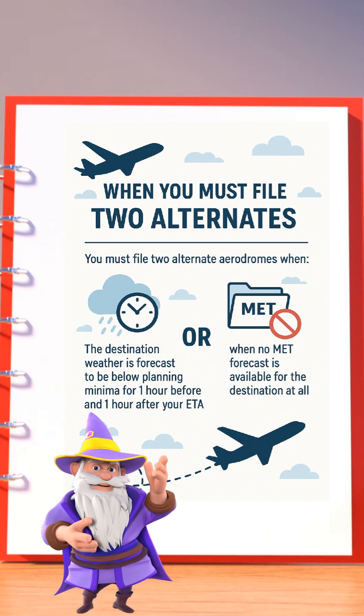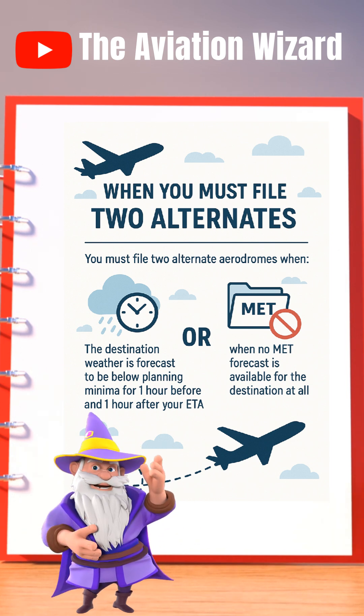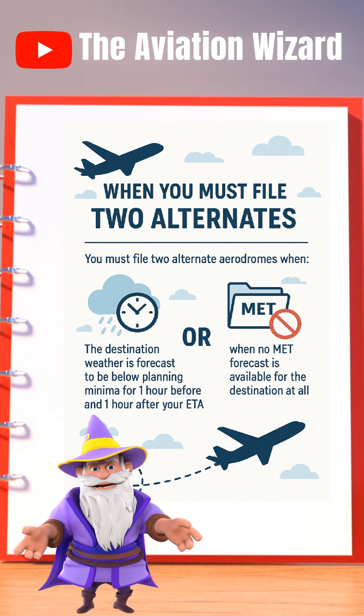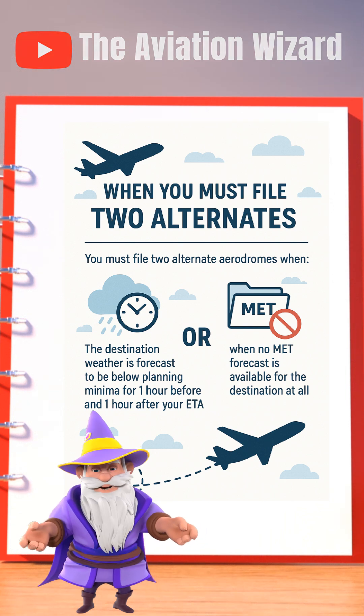And when must you file two alternates on your flight plan? You must file two alternate aerodromes when the destination weather is forecast to be below planning minima for one hour before and one hour after your ETA, or when no meteorological information is available for the destination at all.